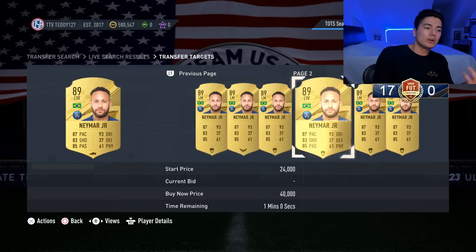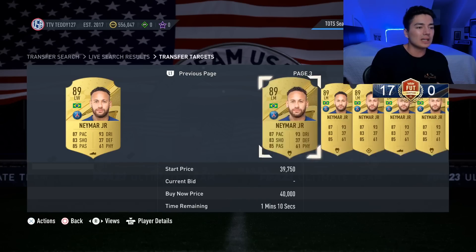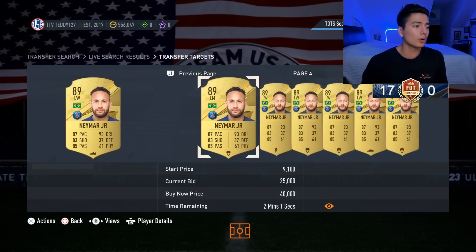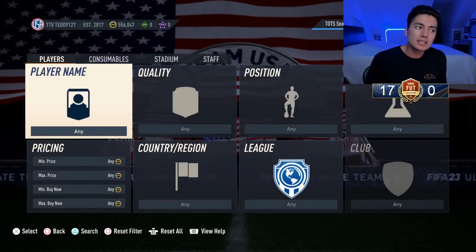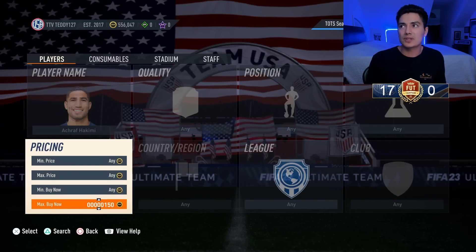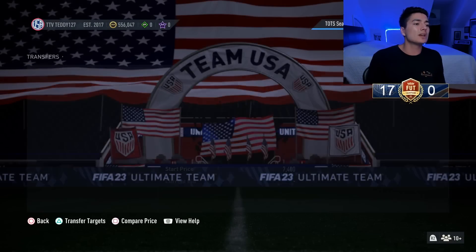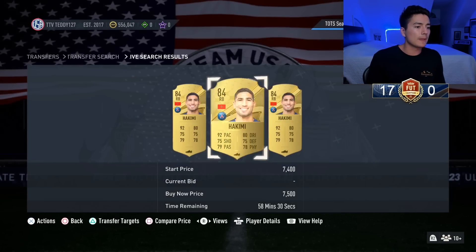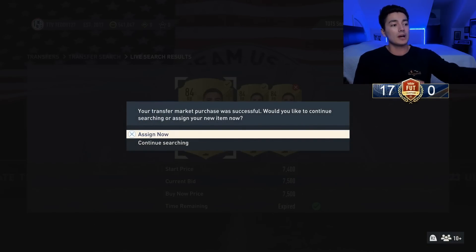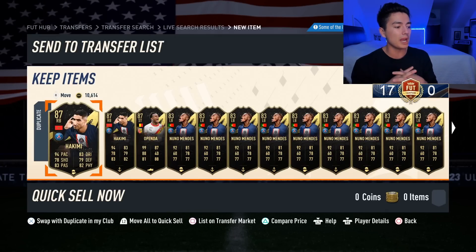TOTW Hakimi is going to go extinct at 10,000 coins easily — I'd be shocked if he doesn't. Gold Hakimi has been sitting at around 7k the past two days; now he's up in price around 7,200–7,500. Every card you buy at 7,500 you're making 2,000 coins per card. He's going extinct at 10k — that's my strong conviction.